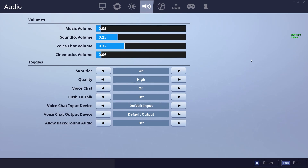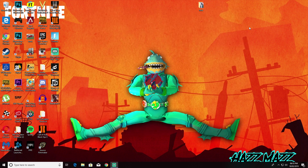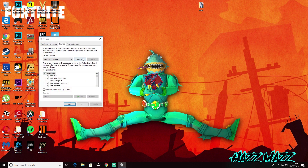Basically what you need to do is close out the game. So you've closed out the game and you have the taskbar — there's a little speaker icon down at the bottom. Right click that and go to Sounds, and you'll get this window up.